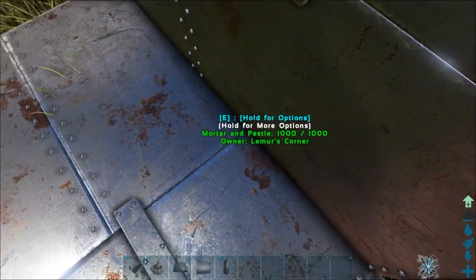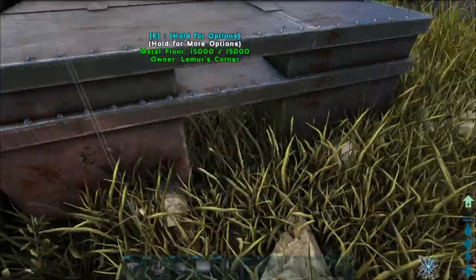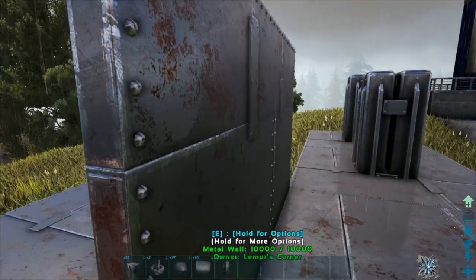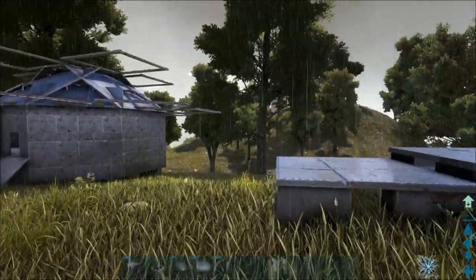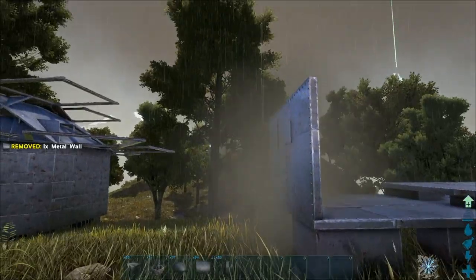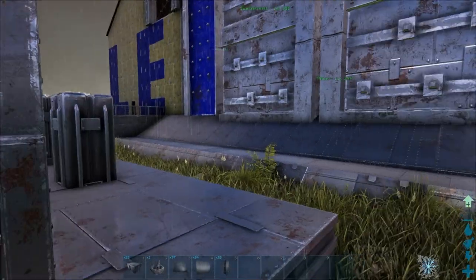If you guys use stone you don't need this — the metal wall needs the wall placed there. Stone is fluffy enough that you can cover it on the edges. With metal you have to place these in the middle. However, there is another way to do this and that's what I wanted to show you guys. We're going to place the wall here and create a little platform.